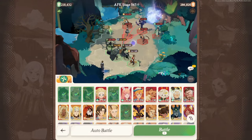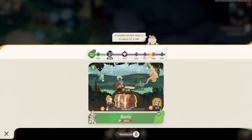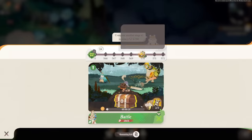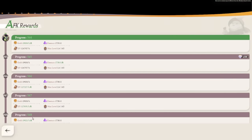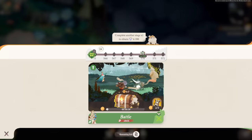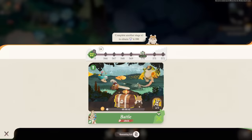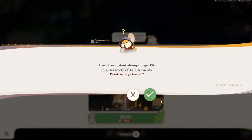In AFK progression, hit the battle button to fight stage after stage, continuously defeating enemies and climbing the ranks. This gives rewards like diamonds, summons, hero essence, and gear chests. Progressing through AFK stages also increases your AFK loot earned per hour, which is fantastic for leveling your heroes faster. You also have fast rewards, collectable up to two times per day, which instantly gives you two hours' worth of AFK loot to upgrade your characters.